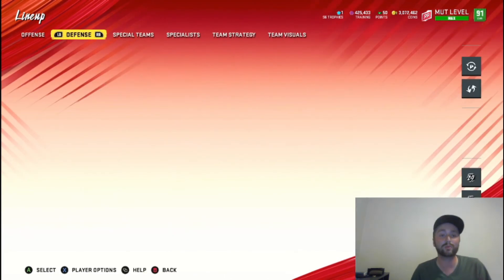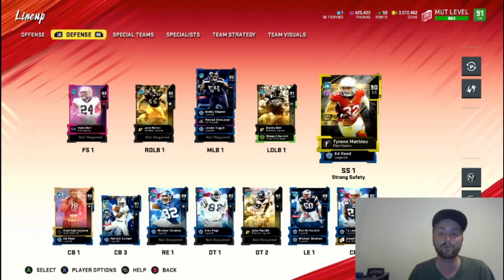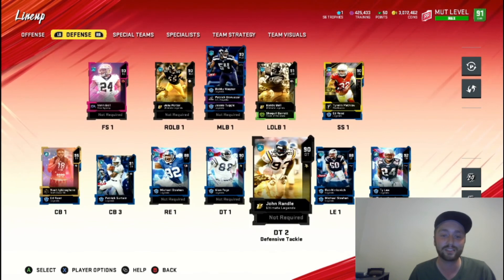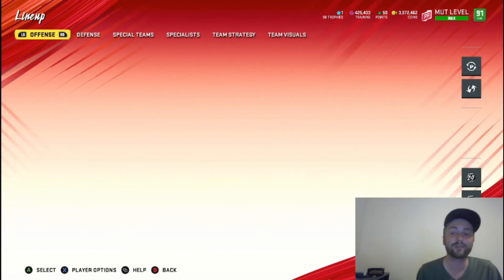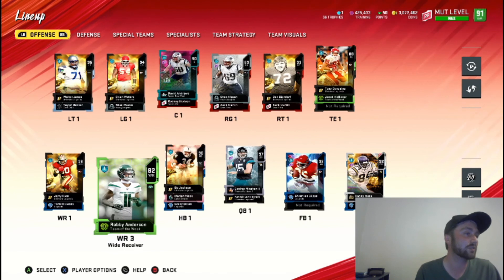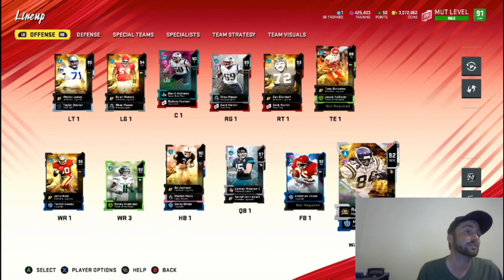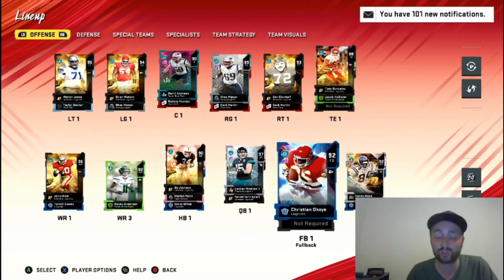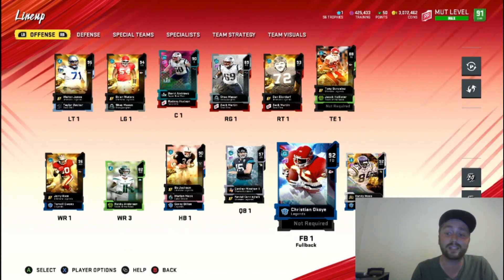Okay boys, that's our team - those are the upgrades we've made. Squad looking a ton better, we really made some strides here. The D-line and O-line, everything is looking really solid. We could use a wide receiver in the slot but man this team looks so much better. If you like the video make sure you subscribe, comment, and turn that notification bell. Don't miss out on us playing KJ with this team later in the week. Peace boys!